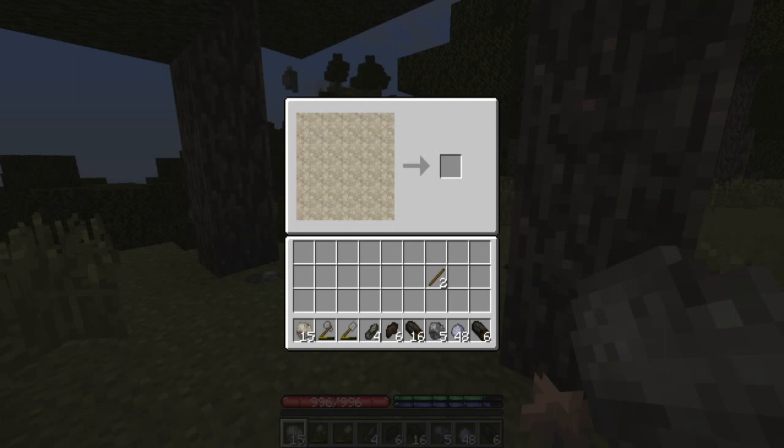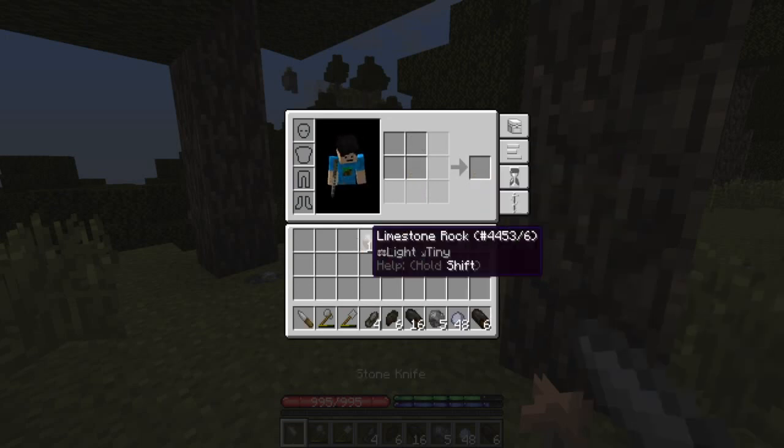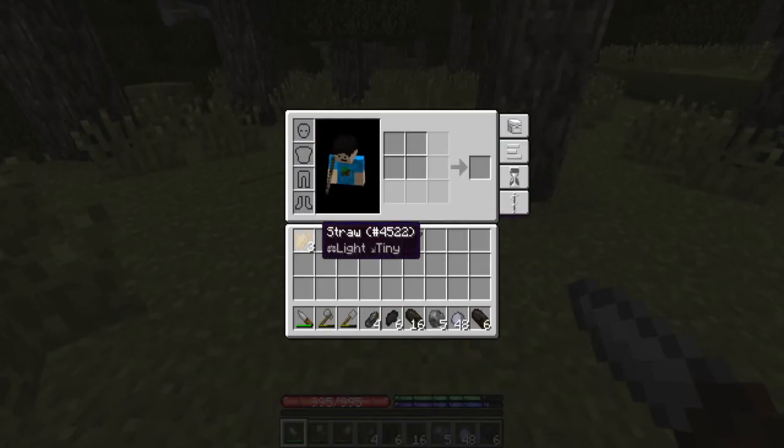Let's do knapping. This is called knapping, by the way — not N-A-P-P-I-N-G, but K-N-A-P-P-I-N-G. Knife blade — boop bibbidi boop bop boop — there we go! And then we use the knife blade, not as a weapon, because this actually does a lot less damage than the stone axe, but we use it to get straw.